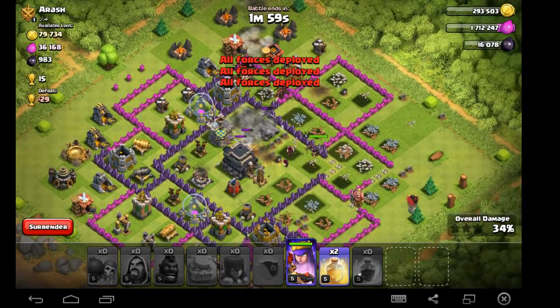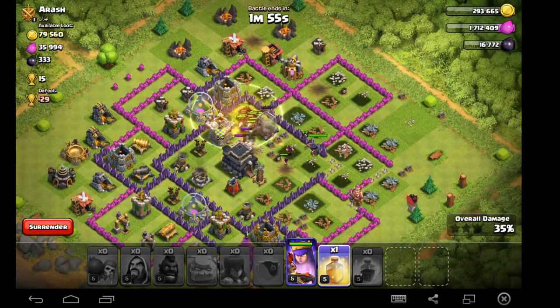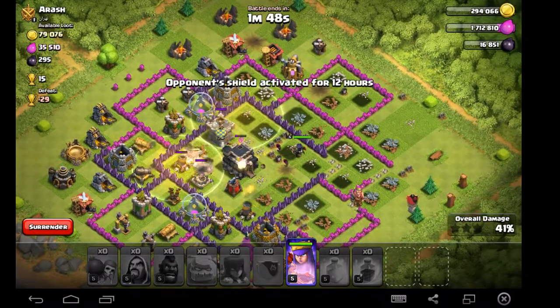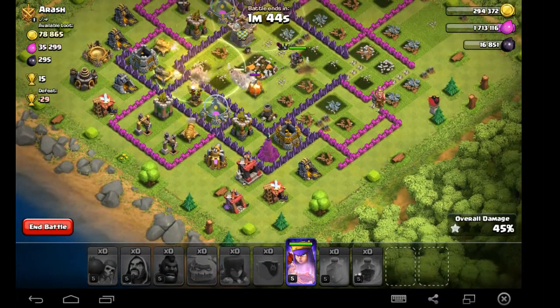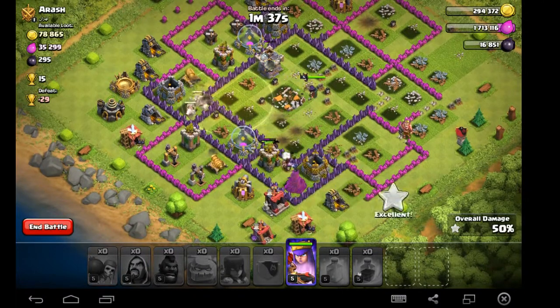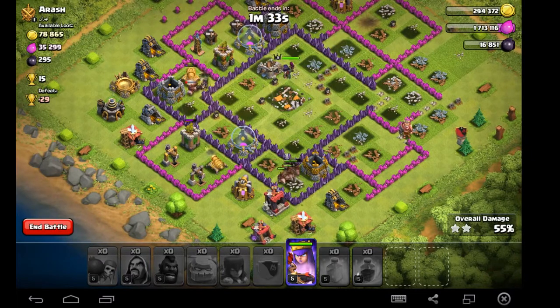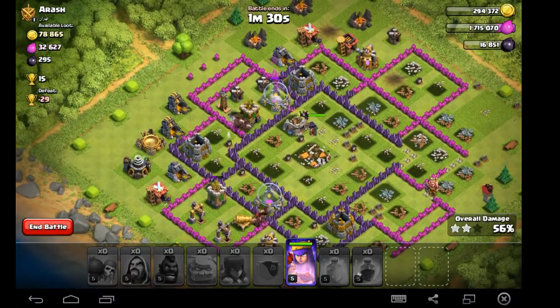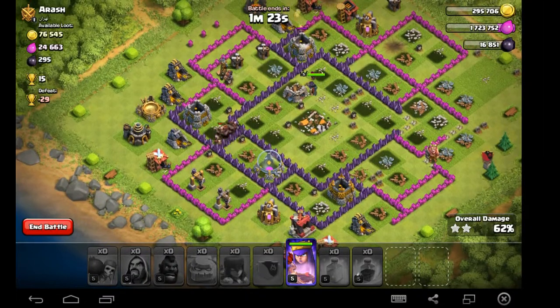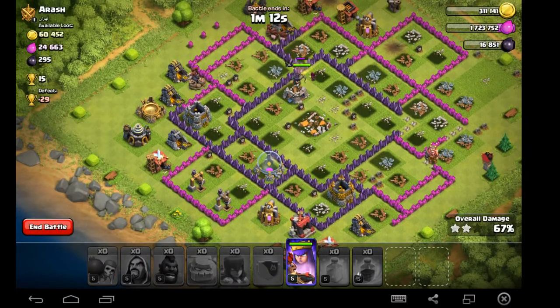Okay, so we are now into the base. Drop a spell here anywhere where you think there might be a cluster. That's pretty much it — I'm feeling like we're probably going to walk away with a victory. We lost all our wizards, we lost our witch. We dropped that rage spell a little early — we probably didn't need it to take out the king, but I really think we would walk away with a three-star victory as long as these hogs don't all get sprung out of here. Once the queen gets into that next compartment I'm going to drop her rage.